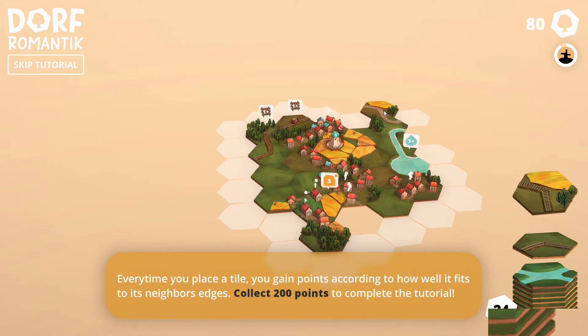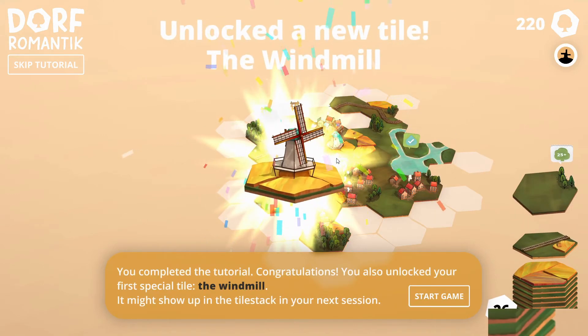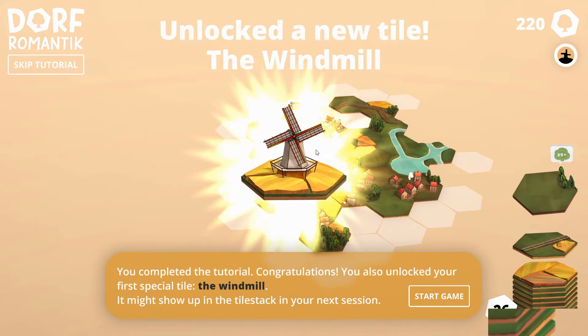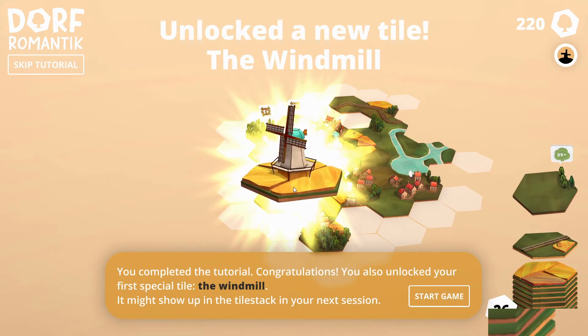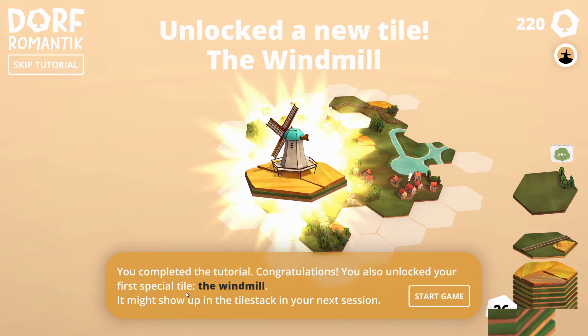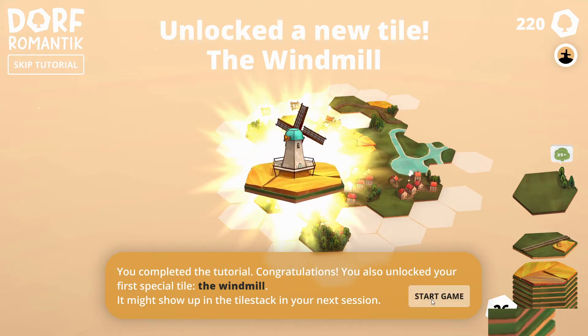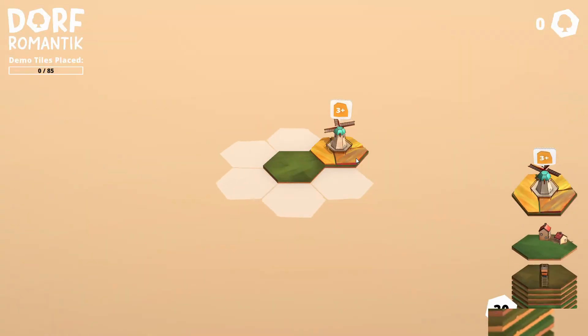I'm not even sure how I'm going to connect it onto that. If I go there and then if we get a straight piece, we can join that on. This river's going to spread quite dramatically. Unlocked a new tile - the windmill! You completed the tutorial, congratulations. You also unlocked your first special tile, the windmill - it might show up in the tile stack in your next session. So we've done the tutorial, now we get to go again. And it did - it automatically showed up.